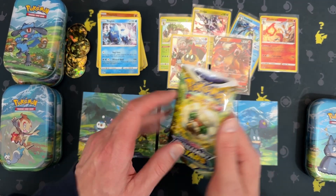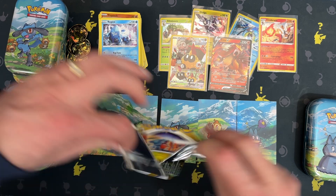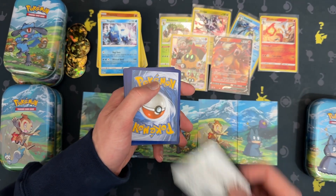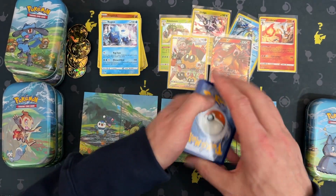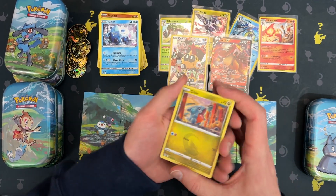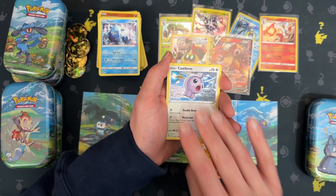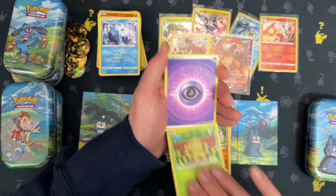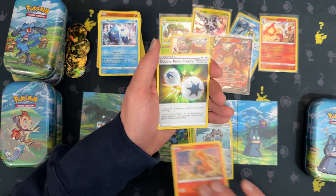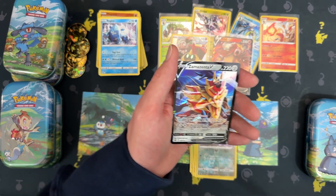Last pack of the day. These tins have been so disappointing as far as what we've gotten out of them — not just these, but the other times I've opened these from Costco. I really think these packs have been picked through, but I can't prove it. Castform, Shroomish, Energy, Torquil, Double Turbo Energy, Grimer, and Zamazenta V.